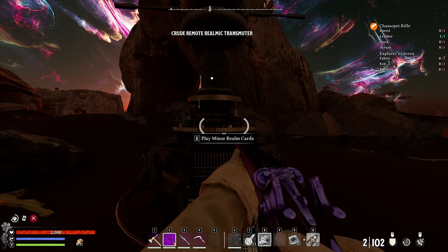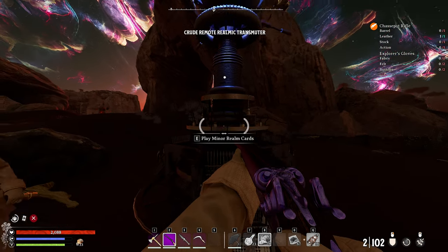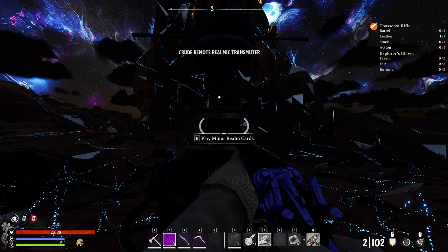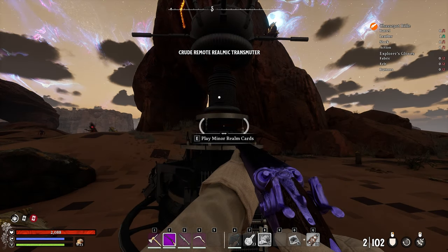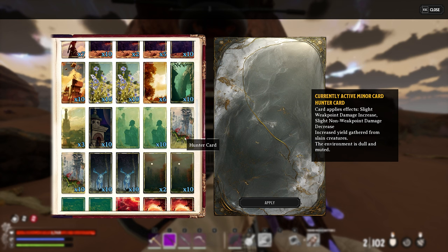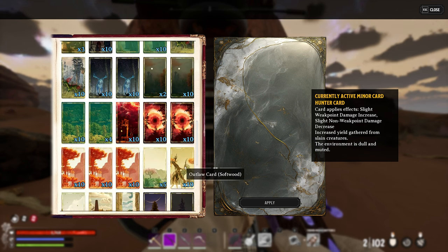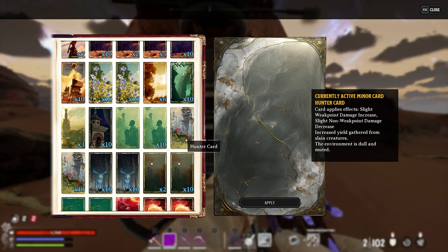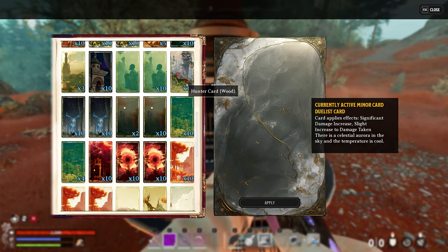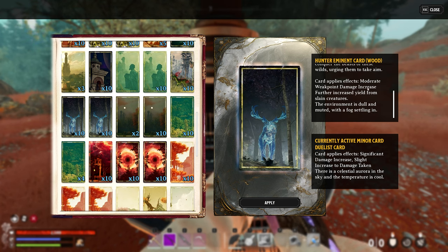Make sure when you play your cards you don't run away from your transmuter, because I've noticed if you do, it often doesn't apply the card. That can happen even standing in front of the transmuter — sometimes you have to play the card twice. It's currently a little buggy. I generally try to play the card twice just to make sure it's applied. You can also try a cleansing card first to increase the chances of it working. Additionally, you can get even further increased yield from harvesting if you play the Hunter's Eminent card, which increases yield from slaying creatures significantly more than the standard Hunt card. The Hunter's Eminent card can be found in the Desert Ascended Provisioner Realm.